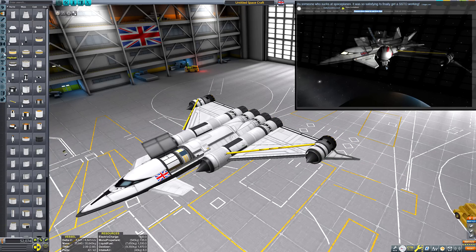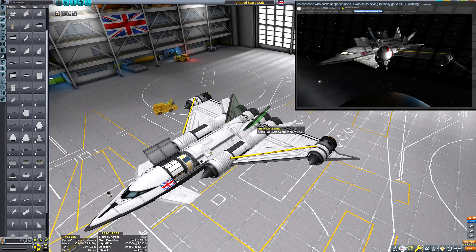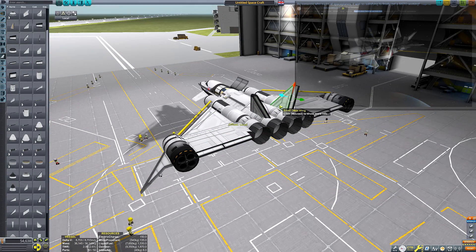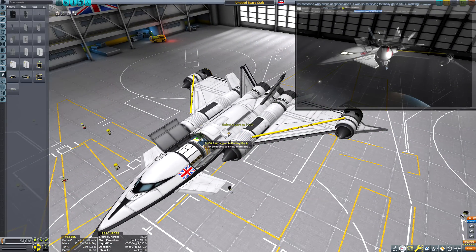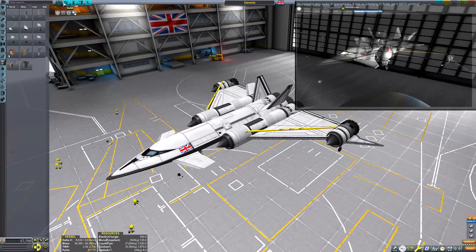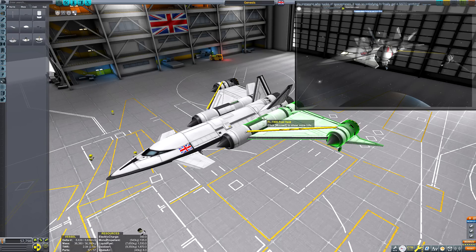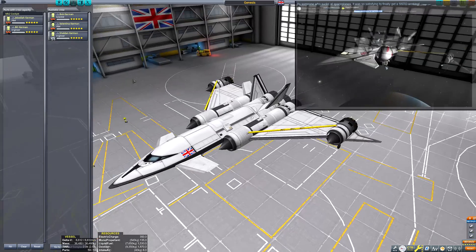This Reddit post is the only surviving screenshot I have of this SSTO. I had the Reddit post open on my second monitor and I was just building from that. So this is by no means a super accurate recreation. Another caveat is that some of the parts don't exist anymore — like those front canards and those little winglet things on the rapier engines at the back. So it's kind of like a modern version of the SSTO from that post.